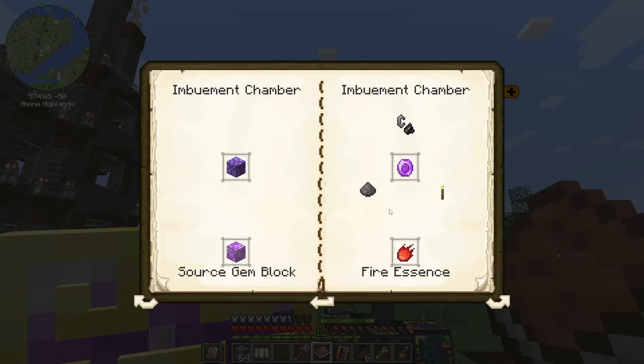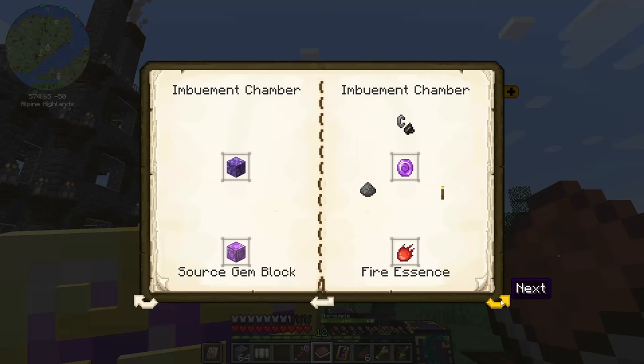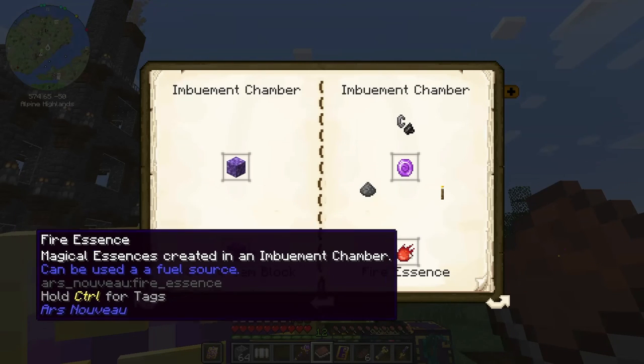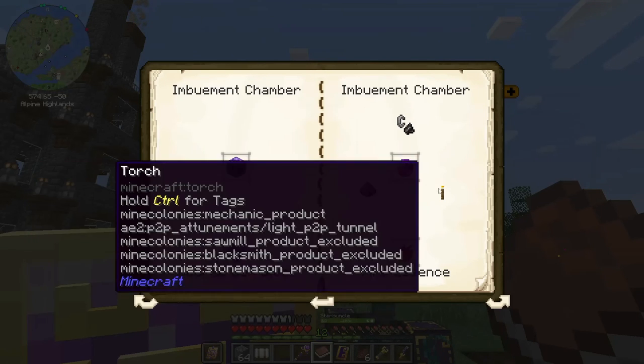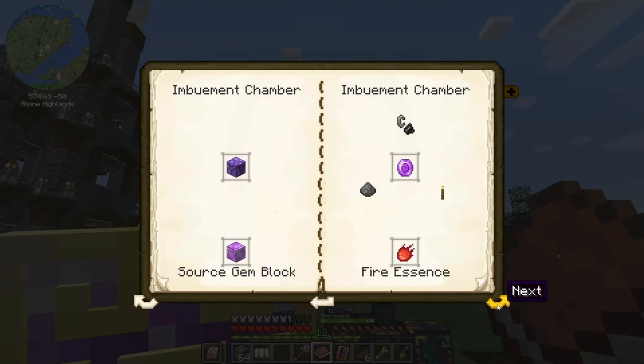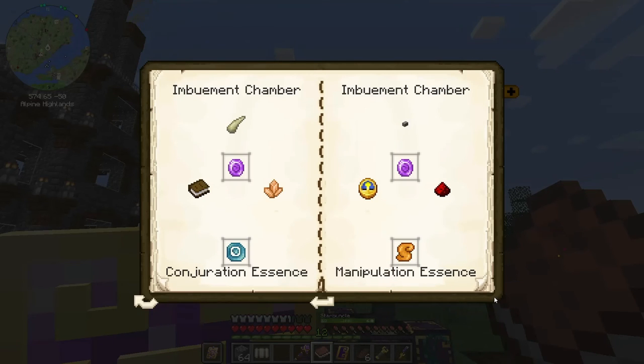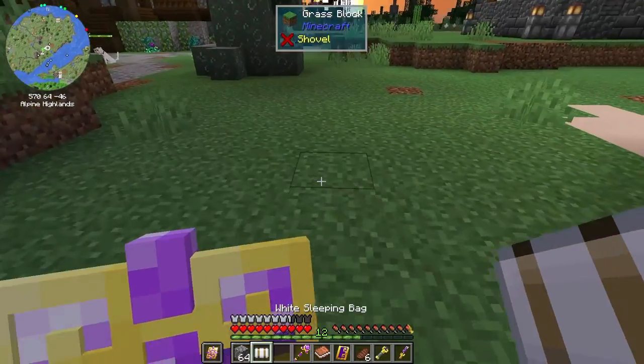This tells you the recipes for things like fire essence. Now that I know I can use the starbuncle to automate this, I can set these up to make essences — because these assets take like 15 minutes to make one. If I could automate an imbuement chamber so he only takes out the fire essence, these items don't get consumed. I could just feed it source gems and make all the fire essence in the background, and the same with all the other essences.